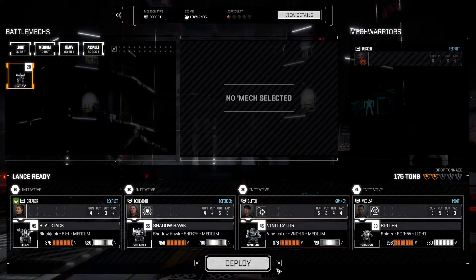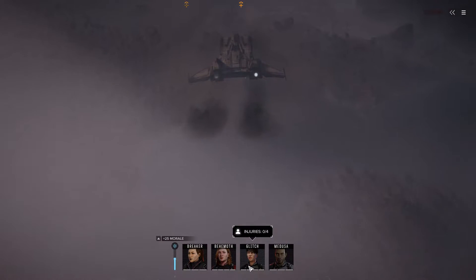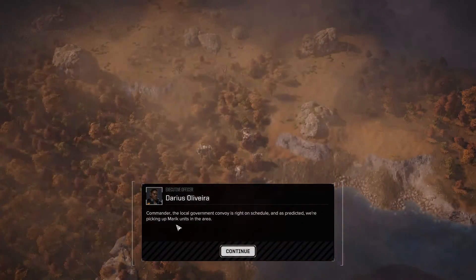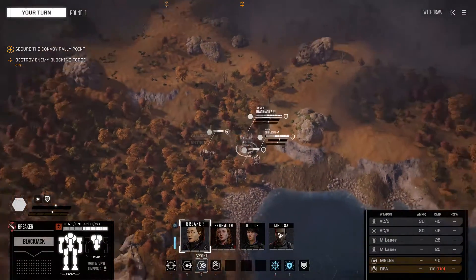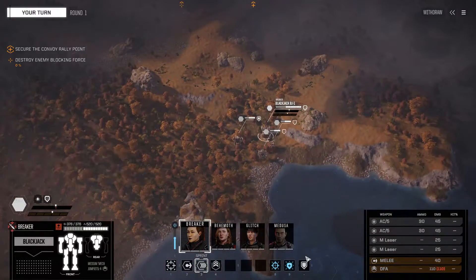Decker, you're still being healed up because you're an idiot. Let's go in. So escort the convoy to save and kill the enemy targets - this is generally the better way of doing things, and we've got plenty of salvage coming out of this. The local government forces are right on schedule; we're picking up Maric units in the area. Move to intercept the convoy, provide cover, muster safely away.